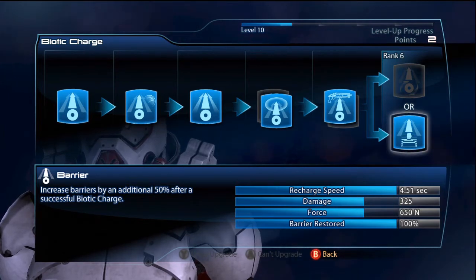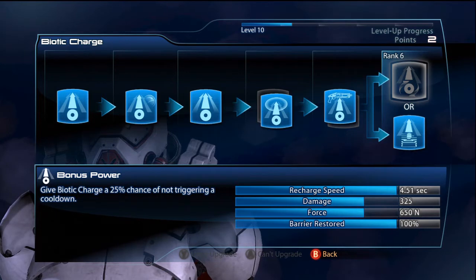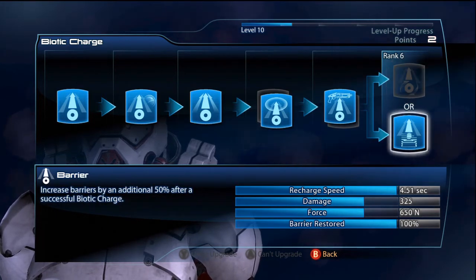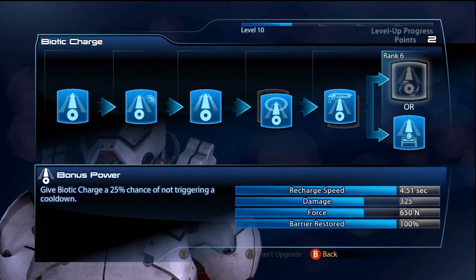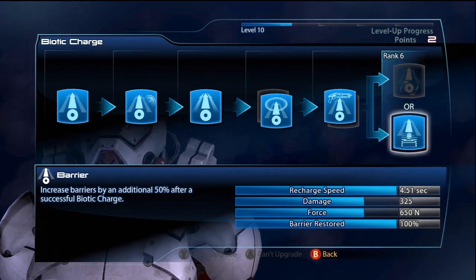There's also a 25% chance of not triggering a cooldown. If you look at my cooldown, it's four and a half seconds and I'll tell you how to get a cooldown like that. But if you have a high cooldown, you might want that. I'm not too good with luck-based things — I don't really like basing things on luck, so I generally just go with what's assured.